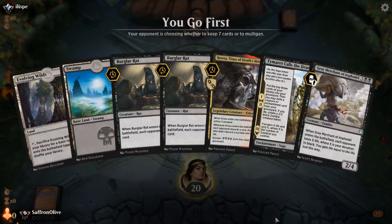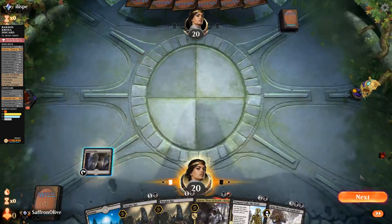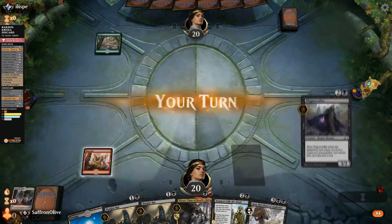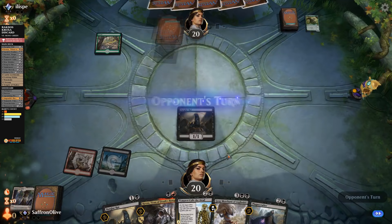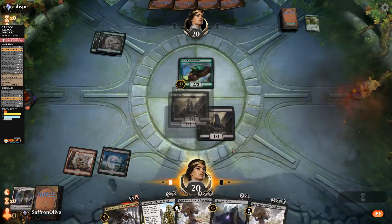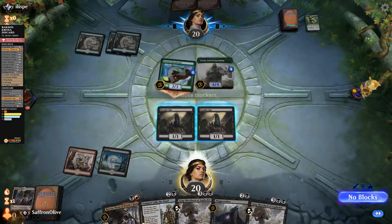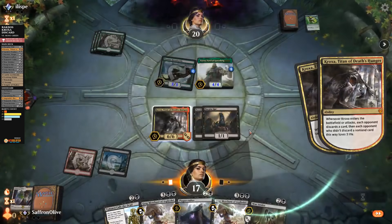Budget Magic time — we are playing some Rakdos Discard. We'll keep this hand — we have discard, discard, discard starting on turn two, and if we draw one land that gets us to Tymaret Calls the Dead which hopefully gets us to Kroxa returning. We'd like to keep drawing lands. Burglar Rats — opponent discards. Opponent plays a land, Horn Beetle — not a land. More Burglar Rats, opponent discards again. Opponent has a main-deck Mystic Repeal. We pass and can't hit land number three for Kroxa.